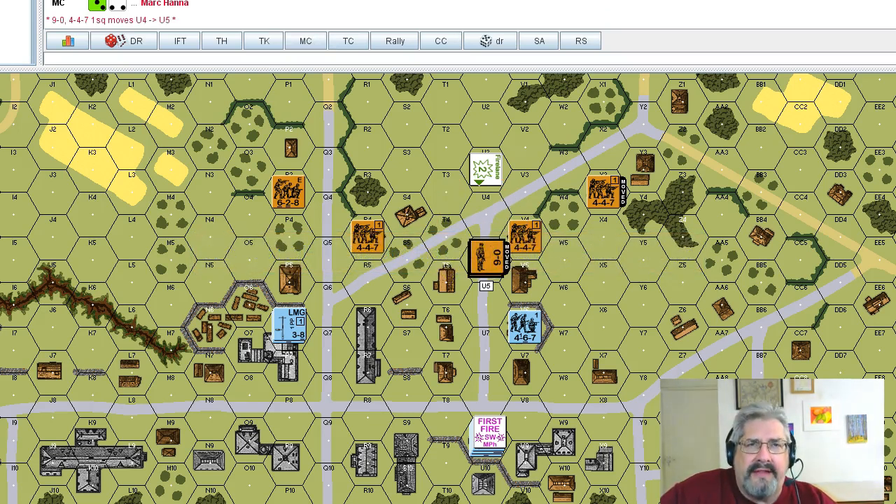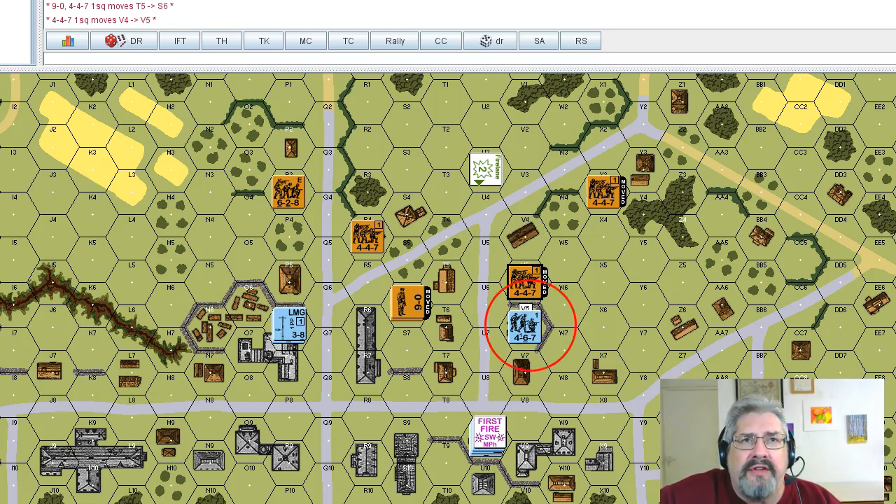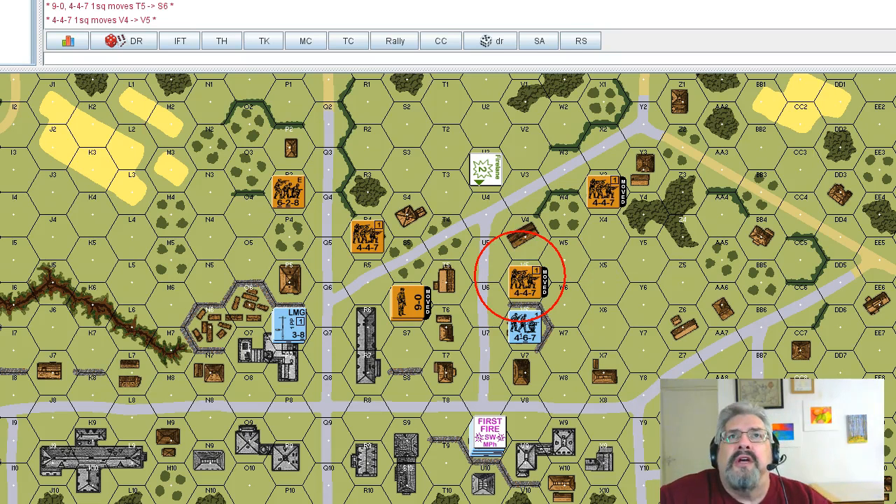If these guys continue to run down this road, there's two firepower residual located in each of those hexes, and it's actually four in this hex. This guy would probably say he's had enough and go another way. The commissar makes it to cover — two, one, two, four — tucking into a good position for six, not using bypass movement. To draw this guy's fire, the Russians move forward.